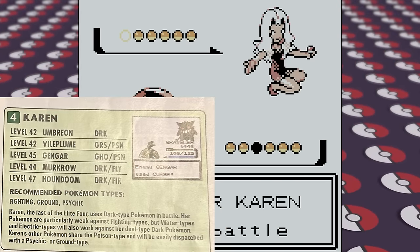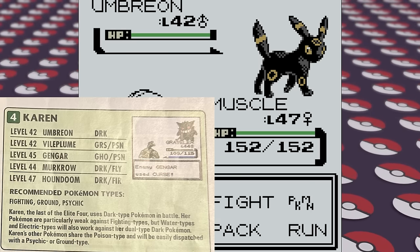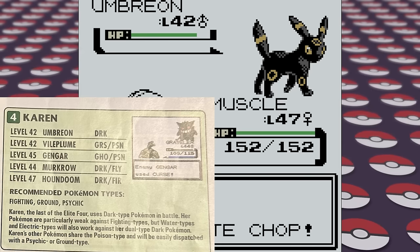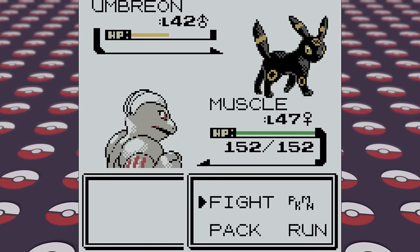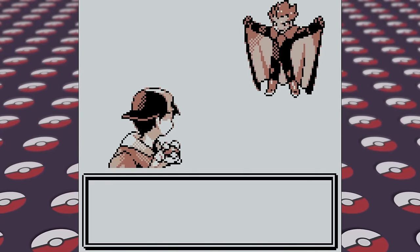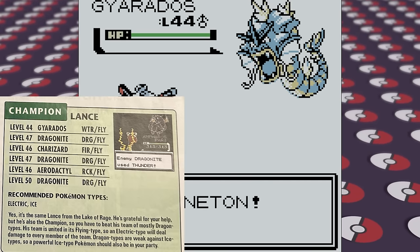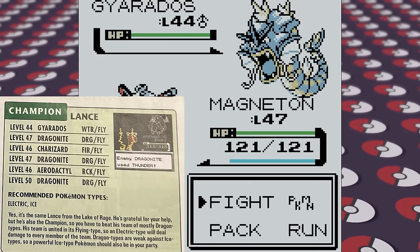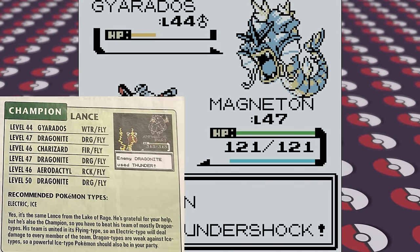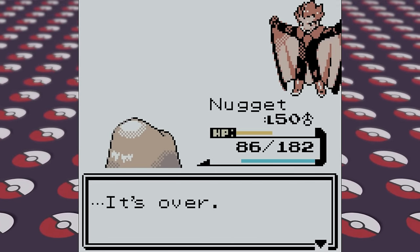For Karen, we have all the recommended types for her battle. The guide says Karen, the last Elite Four member, uses Dark-type Pokemon in battle. Her Pokemon are particularly weak against Fighting types, but Water types and Electric types also work against her dual-type Dark Pokemon. Karen's other Pokemon share the Poison type, which will be easily dispatched with Psychic or Ground type. In hindsight, Fighting types really aren't particularly great against Karen, because she has a Ghost type in Gengar and a Vileplume that's part Poison type, but we do still get through her without even taking very much damage. All that leaves now is the champion, Lance. It recommends Electric and Ice types for this battle. Yes, it's the same Lance from the Lake of Rage. He's grateful for your help, but he's also the champion, so you have to beat his team of mostly Dragon types. His team is united in Flying types, so an Electric type will deal damage to every member of the team. Dragon types are weak against Ice types, so a powerful Ice-type Pokemon should also be in your party. Piloswine, the powerful Ice type, really carries us in that fight as we defeat Lance, meaning we beat Pokemon Crystal how Nintendo intended, at least according to this official Nintendo Power Guide written over 20 years ago.